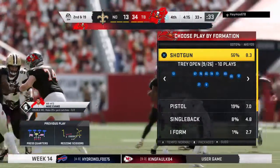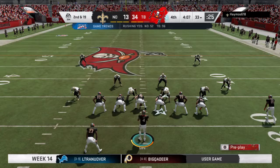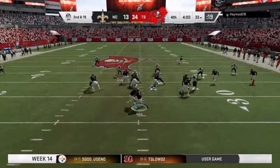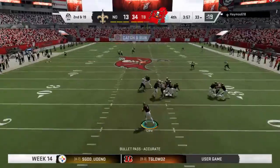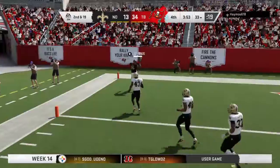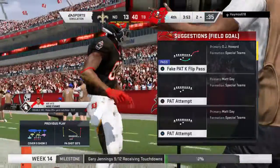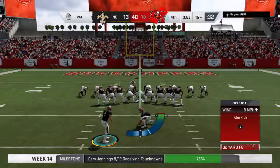Demario Davis coming in for the sack. You never want to give up a sack — from the O-line's perspective, they hate it because they feel like they let their quarterback down. They have a ton of pride wanting to keep that guy clean — no grass stains, no dirt. But it's really difficult against some terrific pass rushers. This is caught inside the 15 — touchdown, Tampa Bay. Gary Jennings with his ninth touchdown of the season as the Buccaneers tack on to their lead.